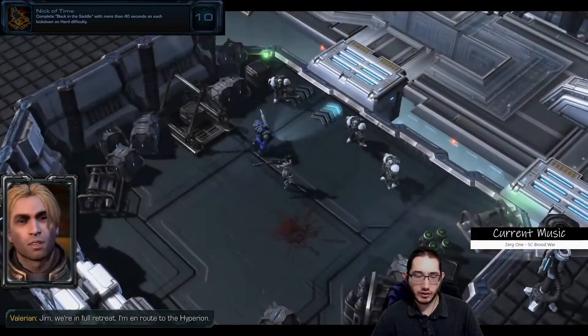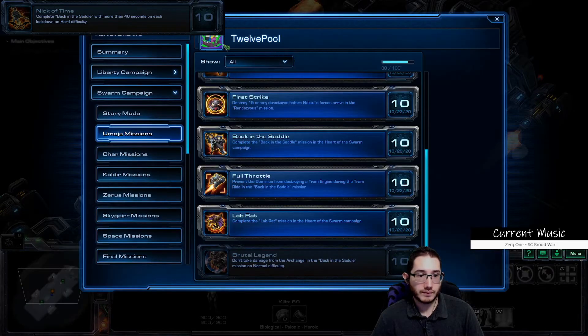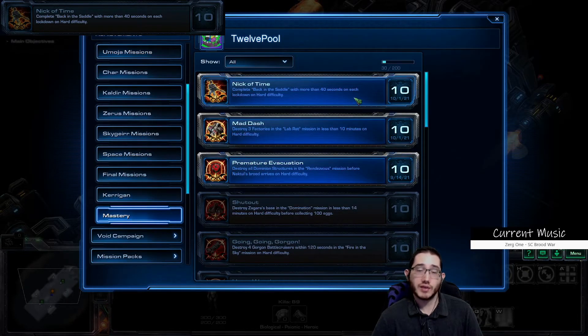You do not have to complete the mission at this point — just get to the tram here. Open up Achievements, scroll down, Mastery — Nick of Time, obtained. Overall, it's a speedrun, it's fairly straightforward, but it's only pertaining to the second area in the sublevel. You have to get through each of those three timers before the timer hits 40 seconds. The only one that was close for me was the second timer where you have to deal with the two ultras and the different barriers. Maybe that could have been done quicker — focus mobs down more quickly, use your abilities frequently, and do not waste any time in those areas. I hope this was helpful or entertaining. Thank you for watching and have a great day.